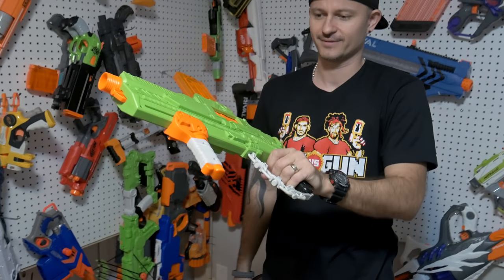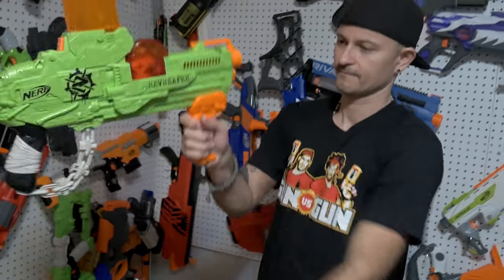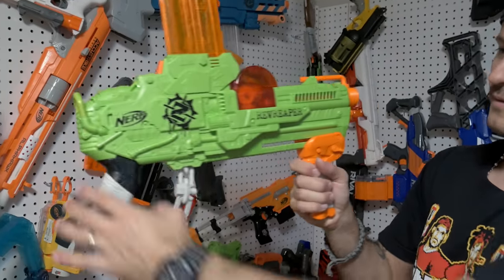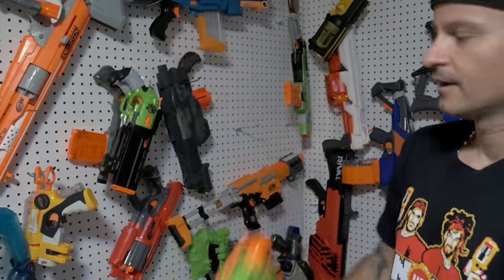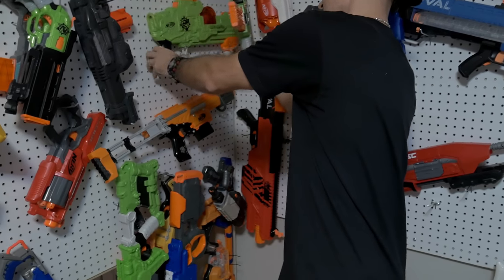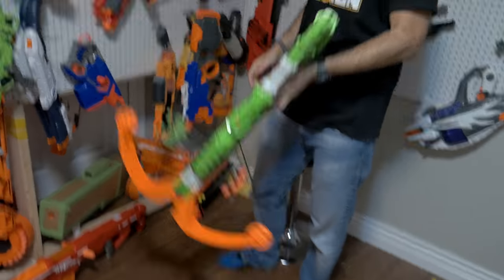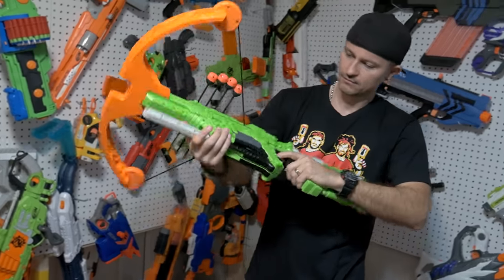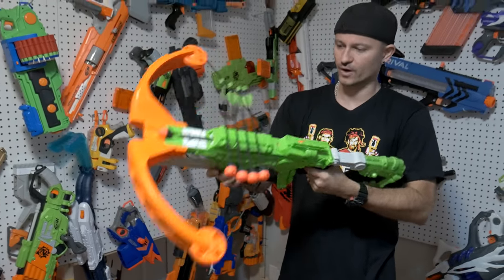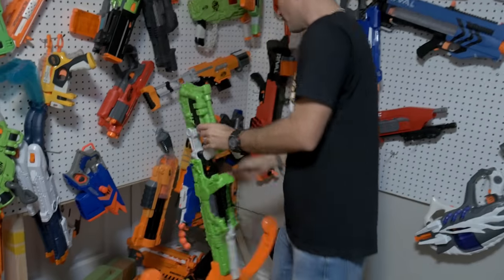They critique the Zombie Strike line more broadly. Problem number one: it makes a lot of noise - bad if there are actually zombies around. Problem number two: the accuracy is essentially nonexistent. They move on to a new Zombie Strike bow, though it isn't even working properly, so they move on quickly.